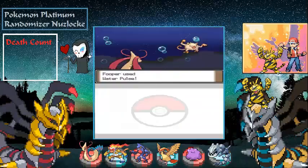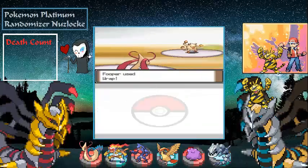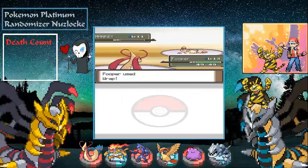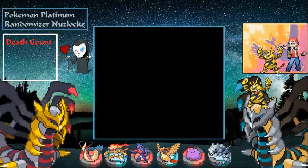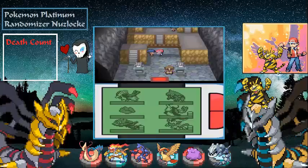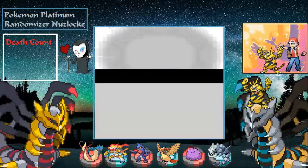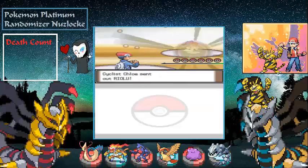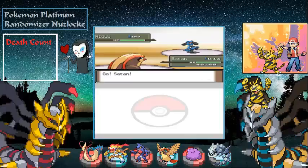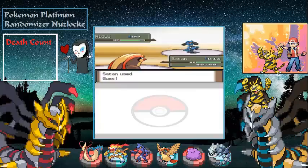Let's go ahead and use Water Pulse — almost takes it out. It used Focus Energy, so let's go for Wrap and knock it out. Just in case it is a Fighting gym, I'm going to put Satan out front. That's Riolu — the pre-evolution for Lucario — took it out no problem.